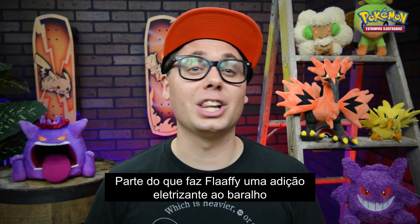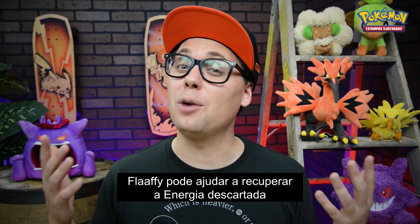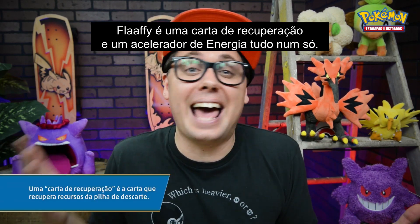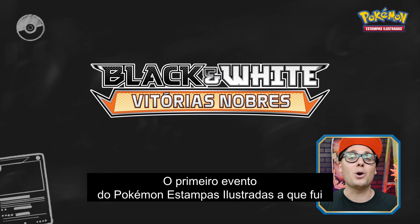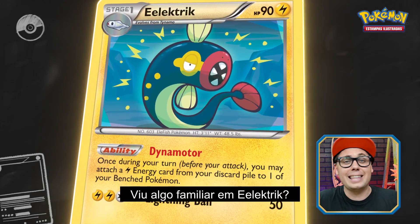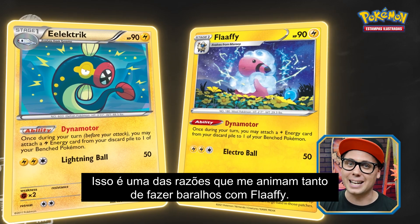Part of what makes Flaffy such an electrifying addition to a deck is that it accelerates energy from the discard pile. This means that if one of your Pokemon is knocked out, Flaffy can help recover the energy that got discarded to prepare a new attacker. Flaffy is like a recovery card and an energy accelerator all in one. With Flaffy in charge, it's going to be very difficult for your opponent to run you out of energy. The first Pokemon TCG event I ever attended was a Noble Victories pre-release, and Electrike was featured in the first Pokemon deck I ever built. Notice anything familiar about Electrike? That's right — Electrike and Flaffy are Dynamotor twins, which is one of the reasons I'm so stoked to build decks that feature Flaffy.